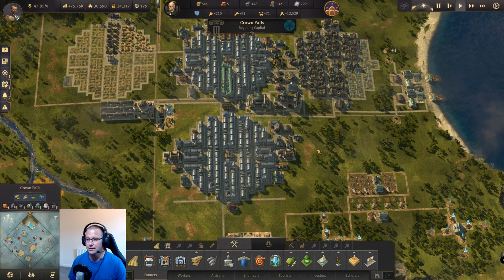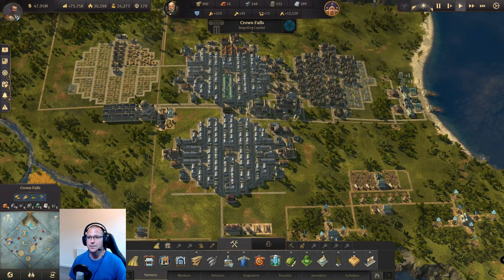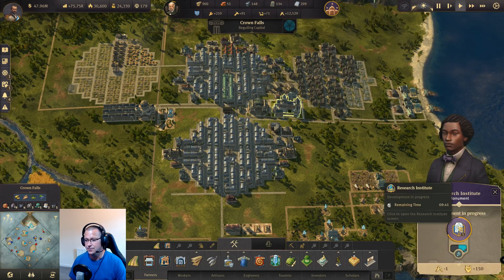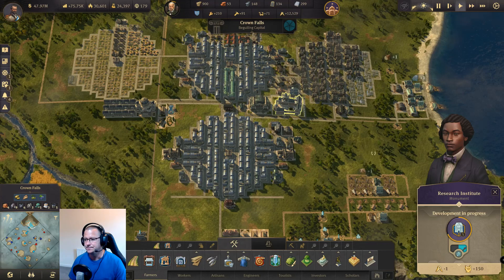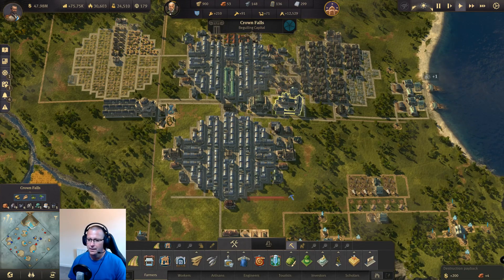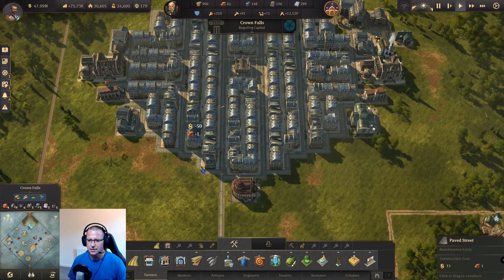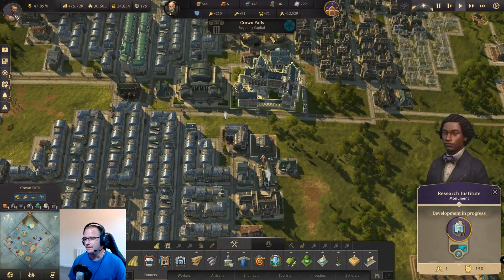My sole purpose for this was to get to 10,000 engineers to support the research institute, which I have also built. This is researching me permits constantly so I can build up my scholar population so that we've got a decent amount of research points to research major discoveries and any items we're going to need going forward. That was the sole purpose of these engineers.